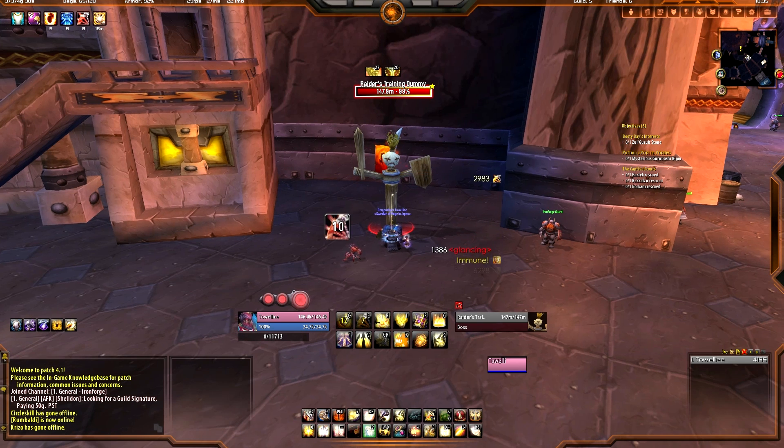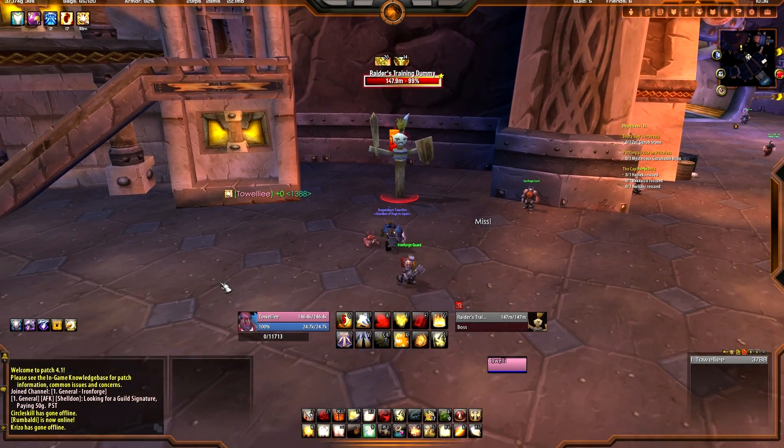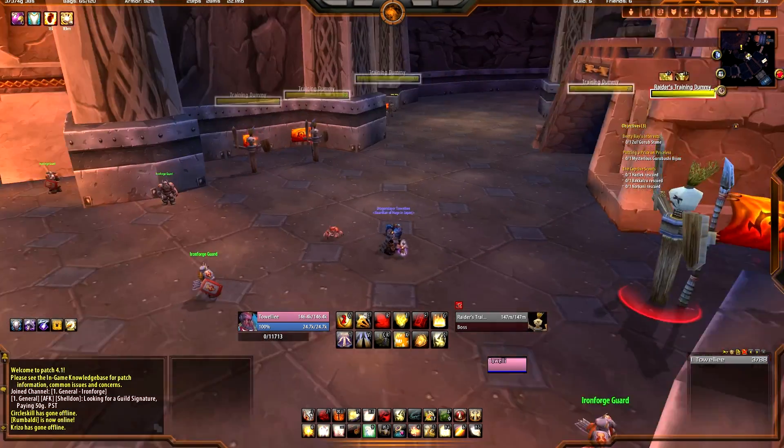Let's wait until we get our proc — here we go. There you go — I parried with Shield of the Righteous, Sacred Duty, nothing happened. I hit it again and Shield of the Righteous worked. Thank you, normal raiders training dummy.